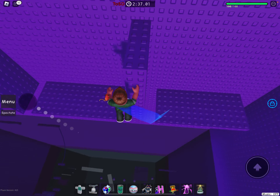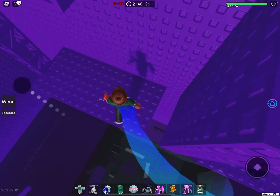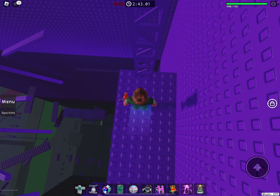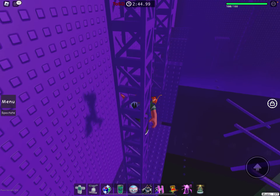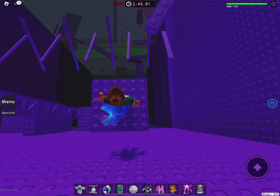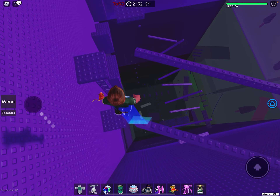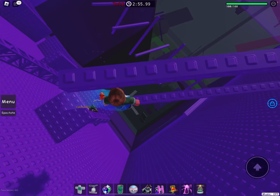Jump down to this platform, then do a few wraparounds. After you do that, just clap this truss to here, then do the same thing but a bit easier. Then carefully jump to this platform and then do these like head hitters.